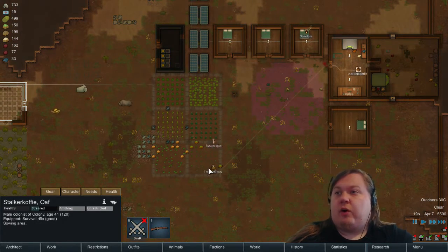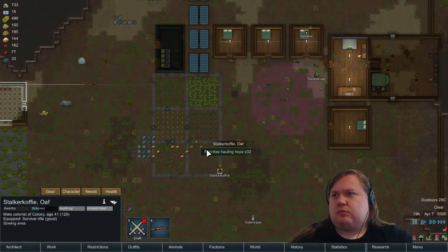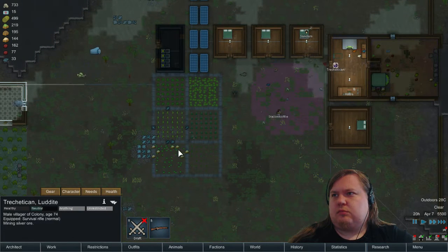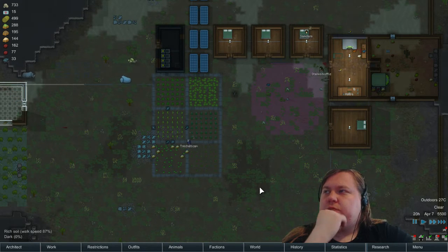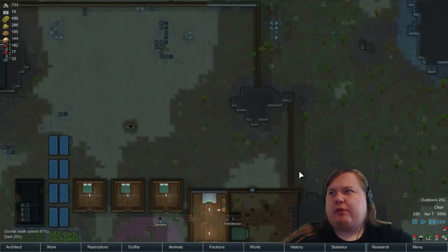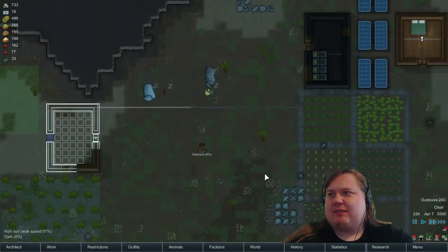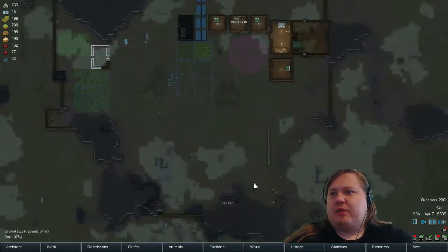Now that we have hops we can actually start making beer. Come on guys, put the food in the fridge. I'm getting a lot of visitors. I would like some other events because the visitor event is kind of useless unless you start a fight with them, which I'm not about to do.